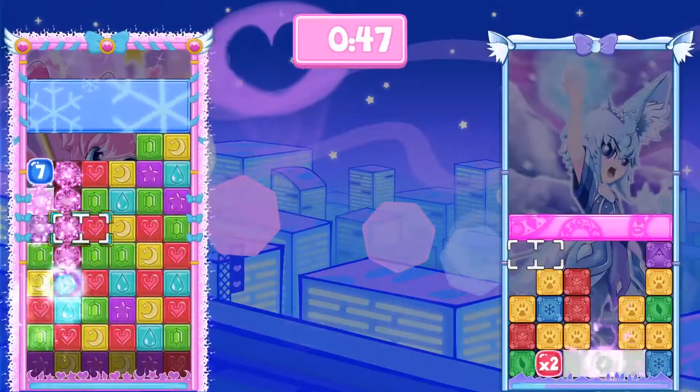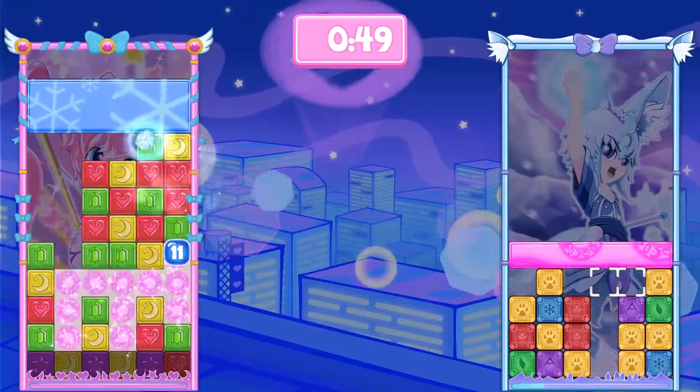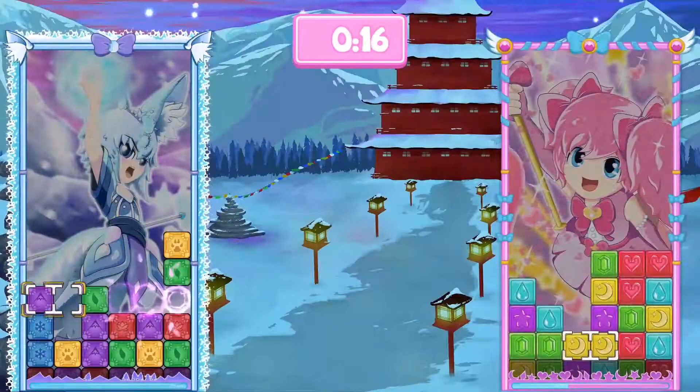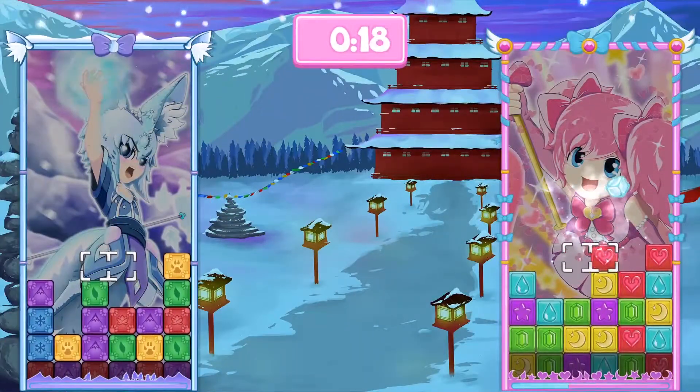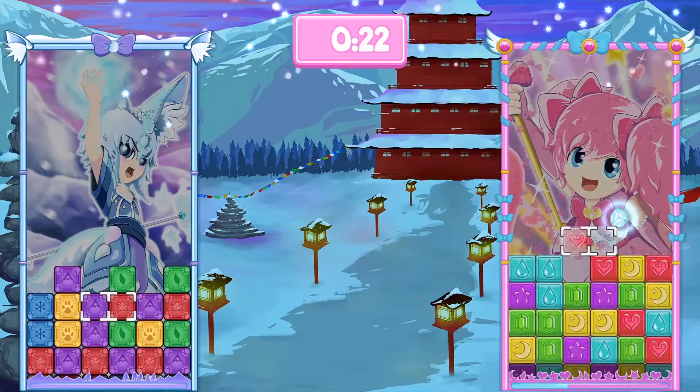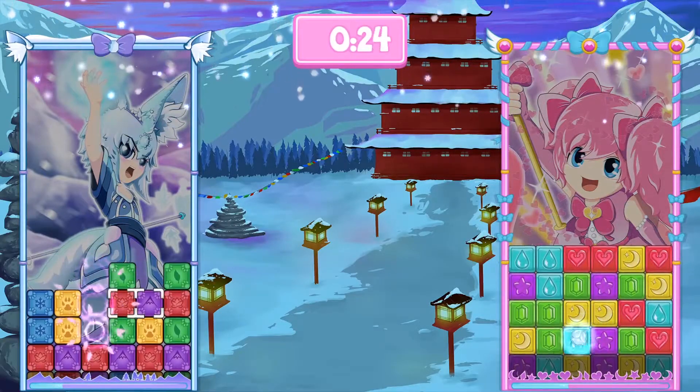Momoko's special ability is she will convert some of her blocks to her red heart blocks, and then that'll result in a bunch of matches and attack blocks. Yukimiko will shoot out an ice cube and it'll bounce around the opponent's boards and freeze their cursor if they touch it. Don't worry — you can mash the swap button and try to escape quicker.